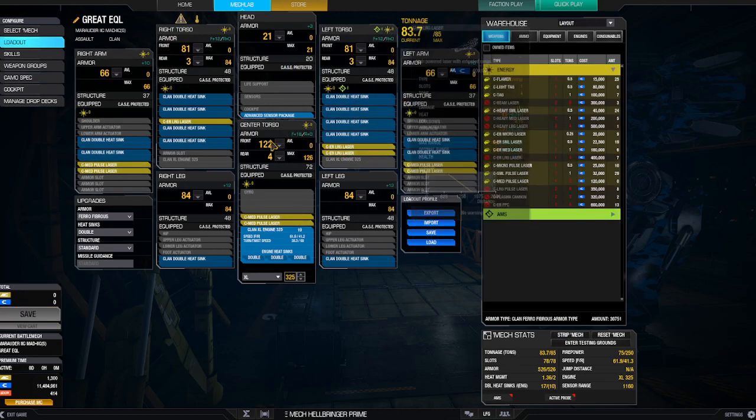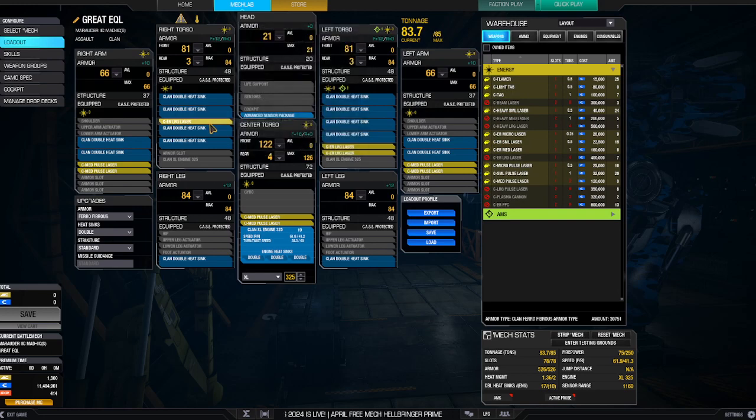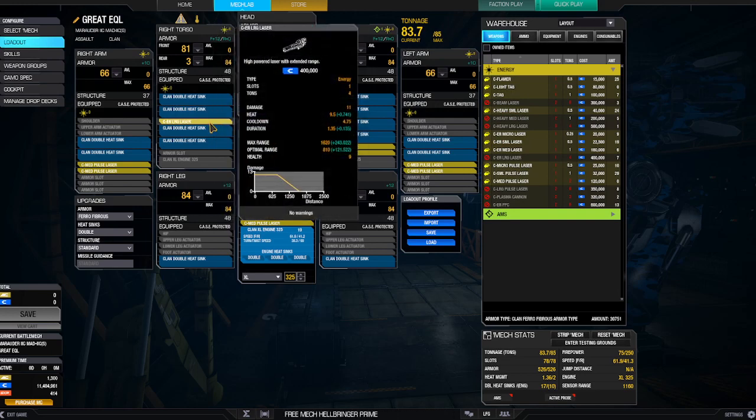So I've got the three ER large lasers here. Now, to avoid ghost heat, I cycle these weapons — one, two, three, repeating — so it's almost like having a beam weapon on there, except it's got really good range, which beam weapons do not. The medium pulse lasers I fire left and right.